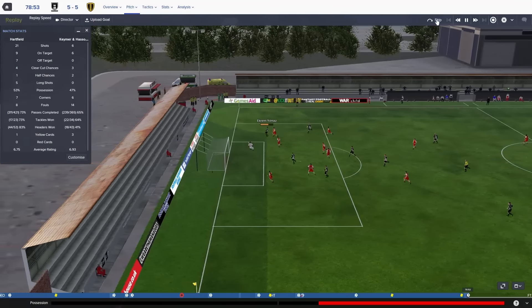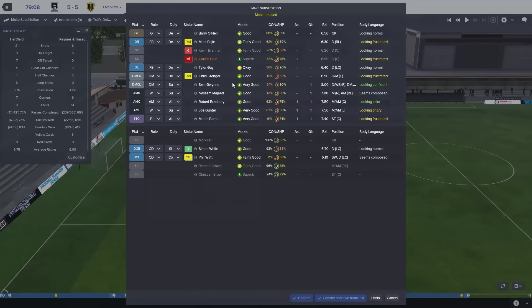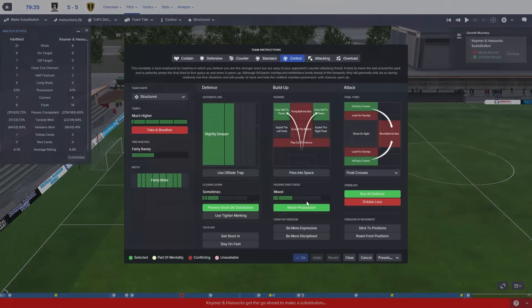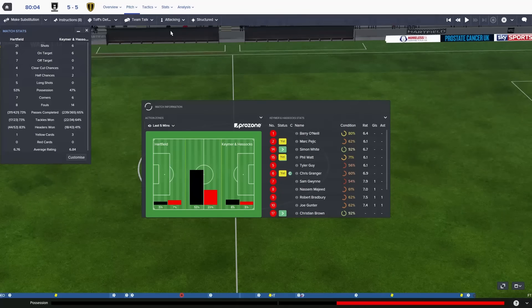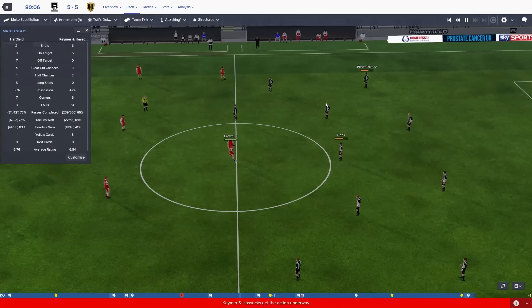We've got to think about this. We are losing a lot of fitness here. Mark Page is really not very good, and the thing is I can't bring him off because I don't have anyone to replace him. I think what we're going to do is bring on Christian Brown for the last 10 minutes. We're going to go Route 1 - go attacking. Don't retain possession. And then we'll change that to overload. We have to, I mean we're level and the Route 1 is the only thing we can do.